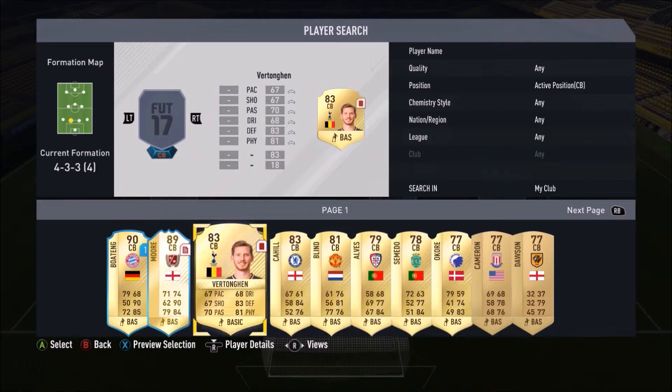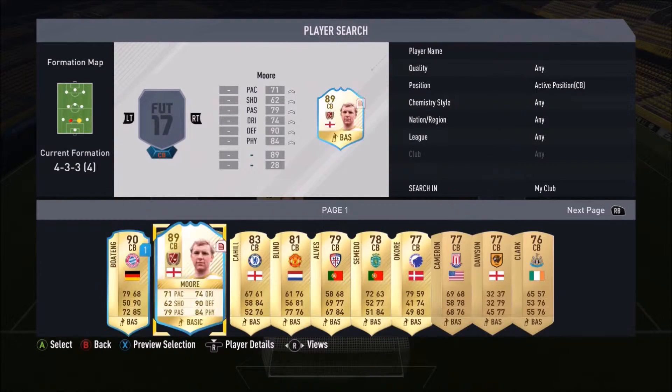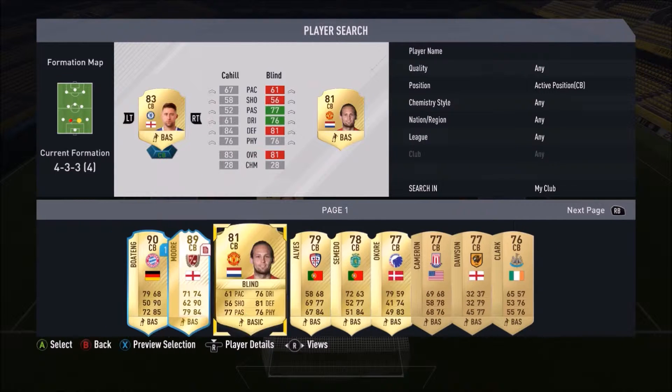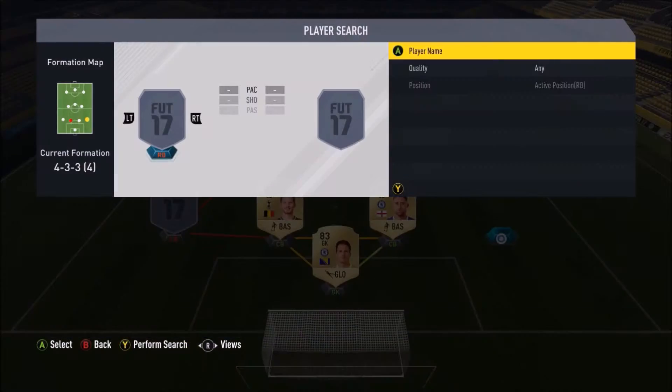Then in centre back we've got Vertonghen. He gets sent off every week — it just happens — but he's very solid. Then we've got Gary Cahill. He's one of my favourite defenders on this game. He links with Begovic, he's like 6 foot 4, he's just very good.